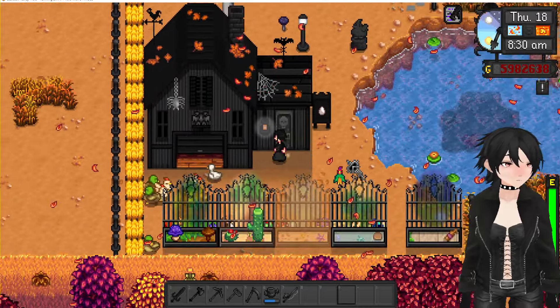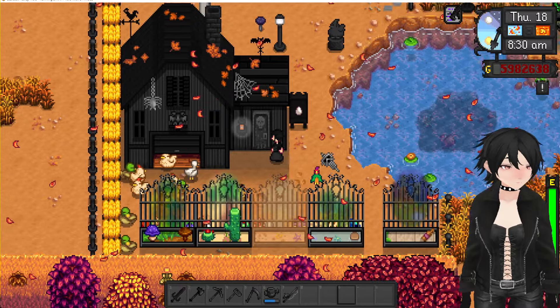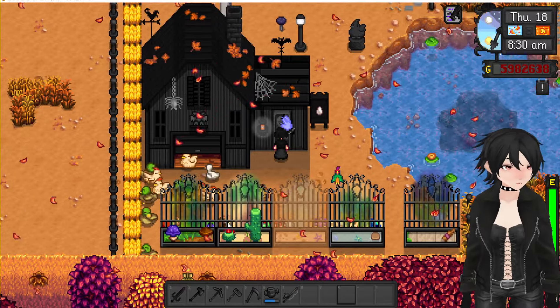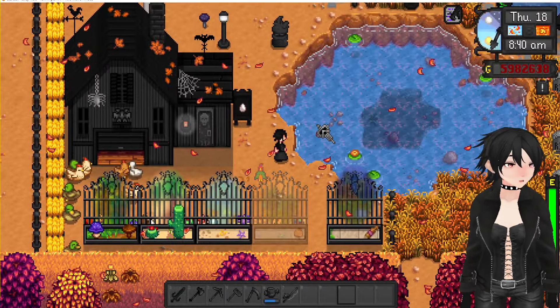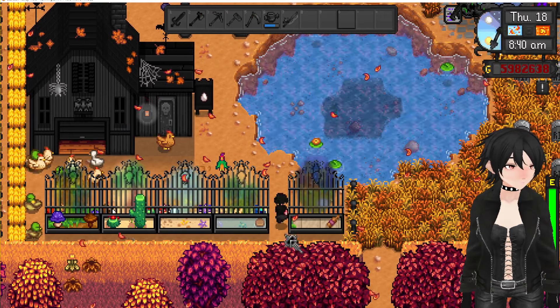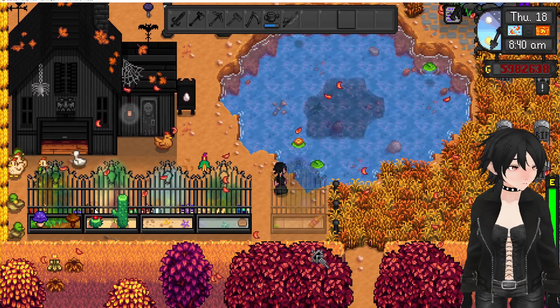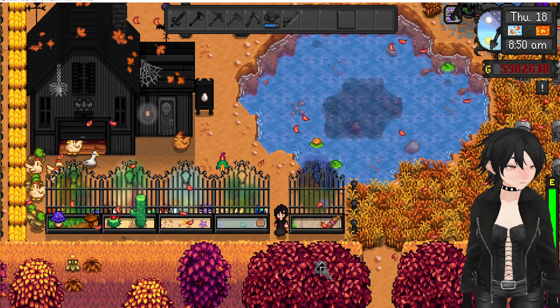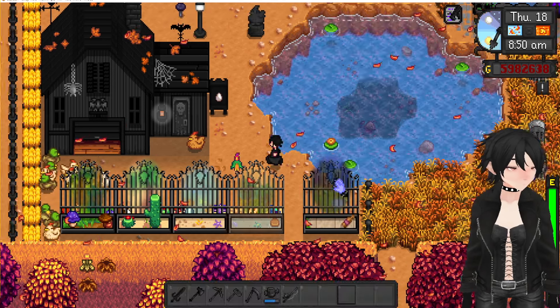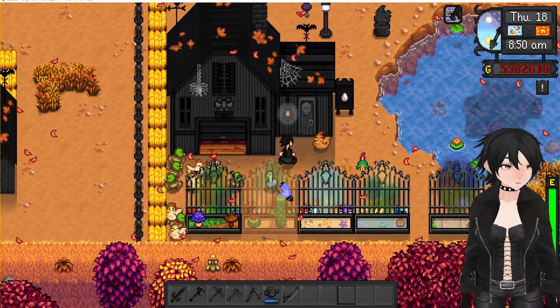This is the Stardew Valley Expanded premium coop. I didn't do the insides of coops and barns — I just didn't really see a point. Here we have teleporters, and this is the teleporter for the downtown zoo mod. I just made it compatible because why not. I really like how all the teleporters look.